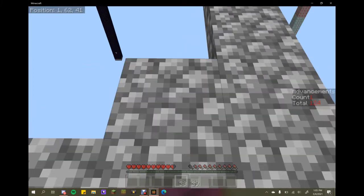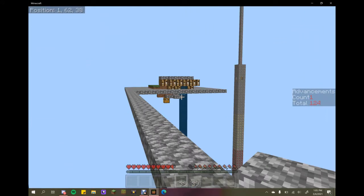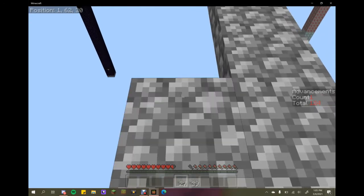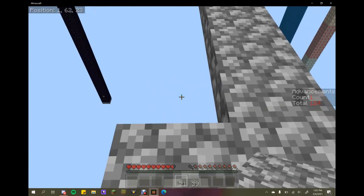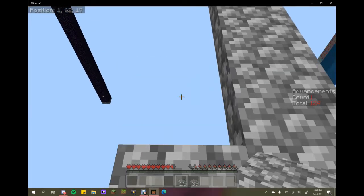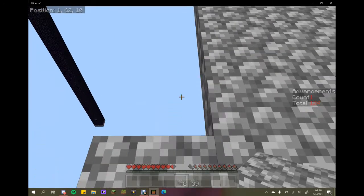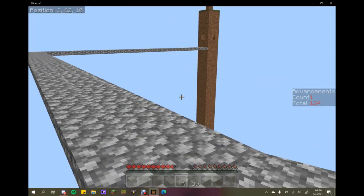We probably need to visit the advancement room because we need to mark off that we made the furnace. I'm going to need a lot of cobble if I want to platform down a few levels. I was thinking about maybe doing layers so we can have something different on each layer - that's kind of what I was thinking.